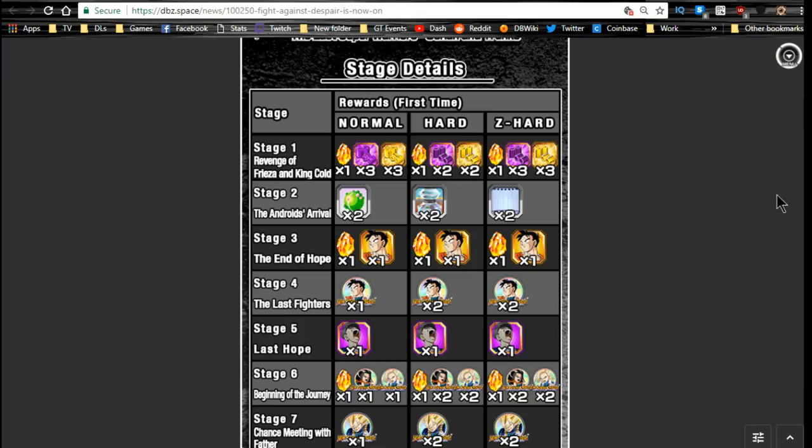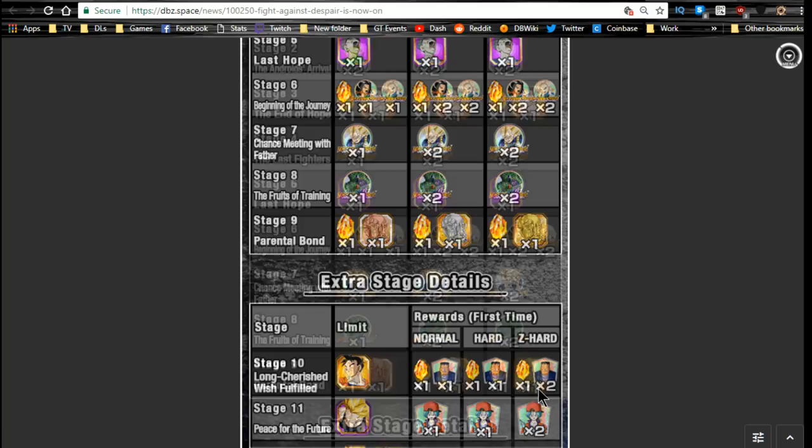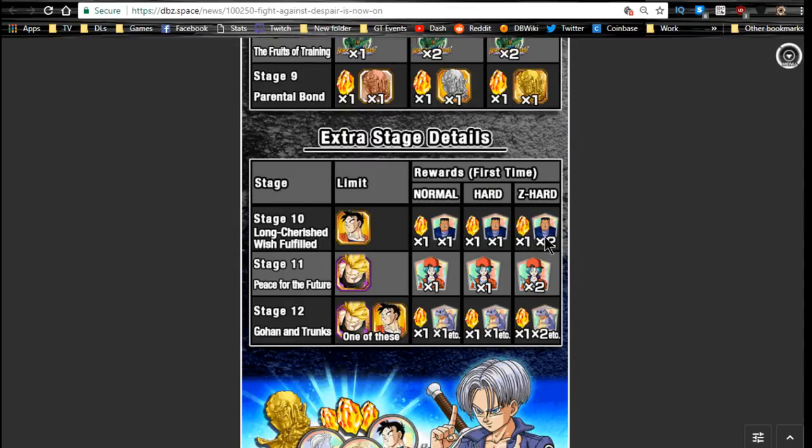Stage two is really where you want to grind — with the Dragon Ball Z time chamber event, you get two times guaranteed per drop, which is really awesome. Stage three is the Gohans that drop; stage four is the Gohan medal; stage five is Trunks; stage six is the Android medals — those have painful drop rates. Stage seven is the Vegeta medal; stage eight is the Cell medals; stage nine you can grind out Hercule statues. Stages 10, 11, and 12 drop Android 8, Bulma, and Icarus support items — I'd prioritize Icarus, then Bulma, then Android 8.